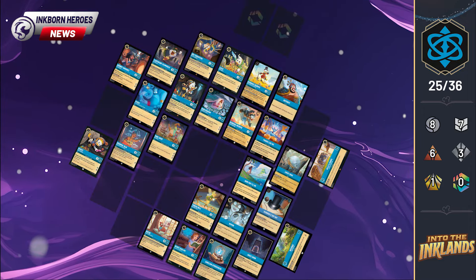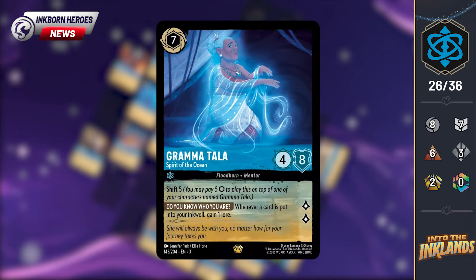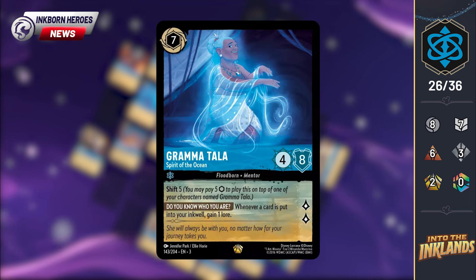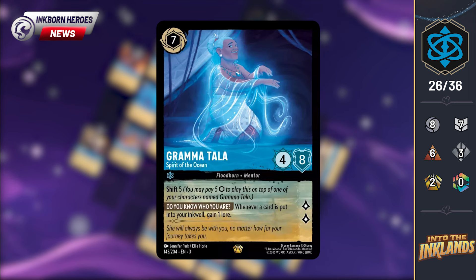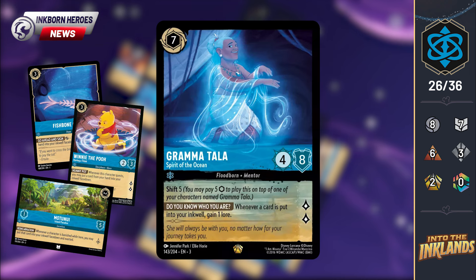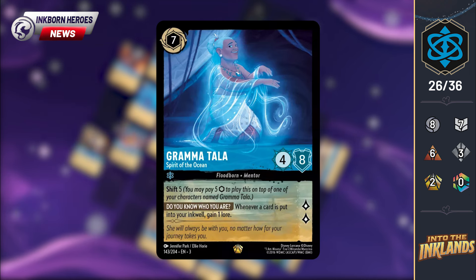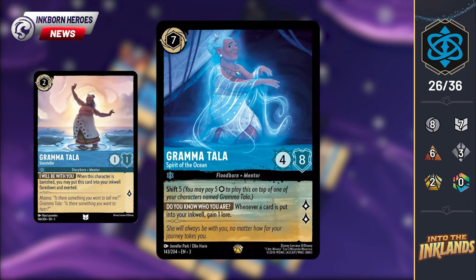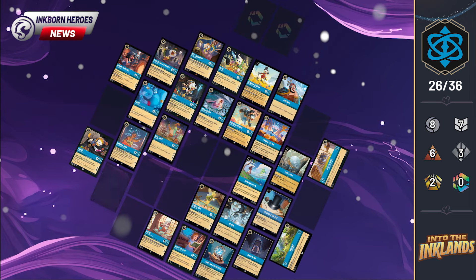No enchanteds revealed yet in Sapphire, but we did get our final legendary. Grandma Tala, Spirit of the Ocean, is a 7-cost uninkable 4-8 that quests for 2. She shifts in for 5, and whenever a card is put into your inkwell, gain 1 lore. With this card, inking in Sapphire just became a win condition. With so many options between items, characters, and locations, it could be a pretty big threat in the meta. I also love the potential mind games that emerge with Grandma Tala's Storyteller version — while opponents wouldn't normally challenge her to avoid awarding lore, the risk of her shifting is now a much greater threat.